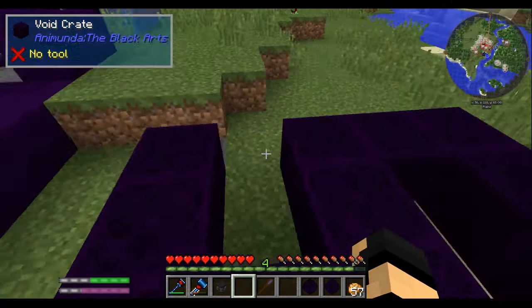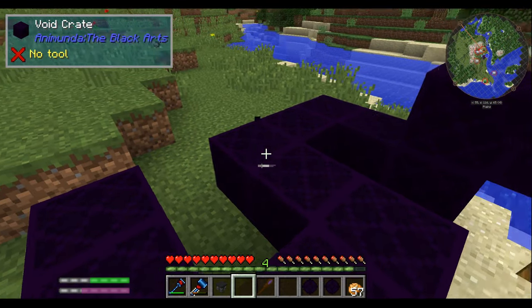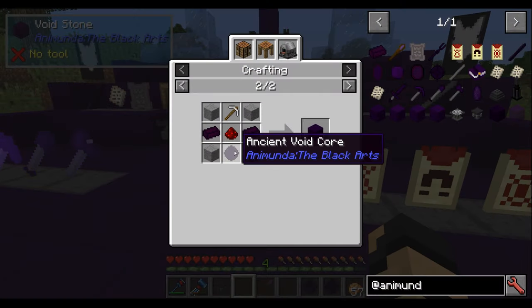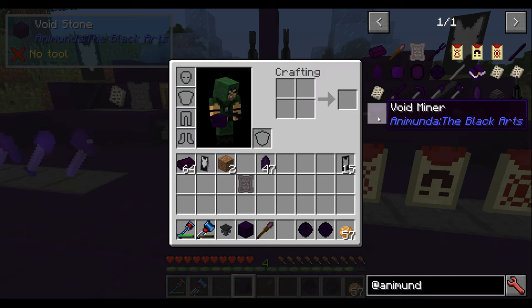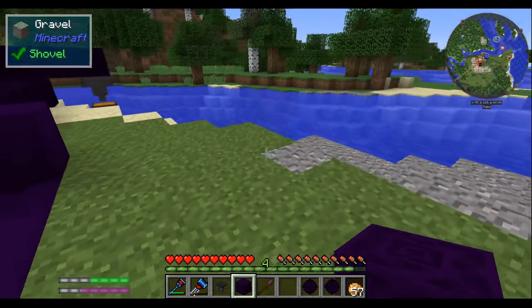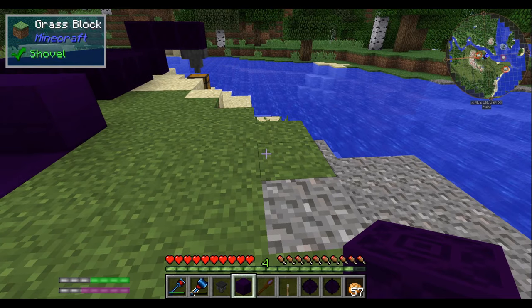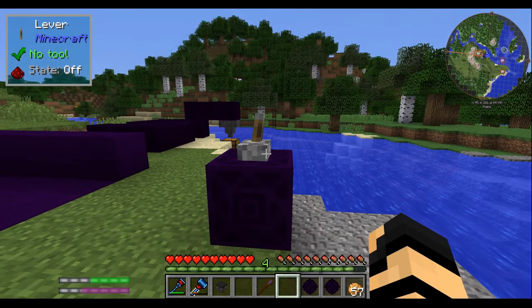And what else can you use an ancient void core to make? Well, a void miner. This one is very simple to use as well. You're going to need a lever — let me grab one of those. You place it down, give it a redstone signal, and it will mine an area. You can left click it to check its settings — shift left click for different modes. If I pull the lever, it digs out an area around it just instantly like that. So that's pretty darn cool — a very handy item. It disappears and mines itself in the process currently, but that's a work in progress.